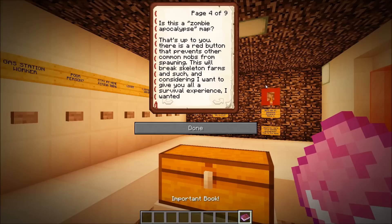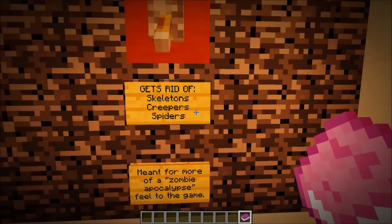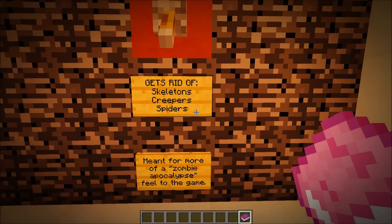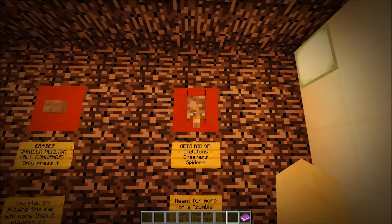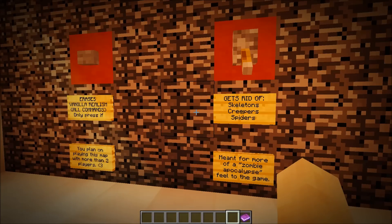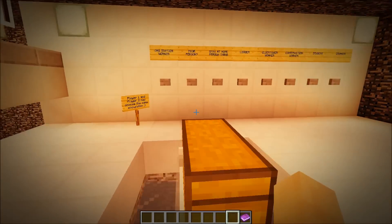Is this a zombie map? No — that's up to you. There's a lever that prevents common mobs from spawning. Skeletons, creepers, and spiders will not spawn, and that's in the entire world, not just the city. So you won't be able to make spider, skeleton, or creeper mob farms, or get gunpowder for TNT. But if you just want the adventure map roleplay experience of living in the city with zombies, you can just hit that lever. Guardians in water temples and endermen will still be there.